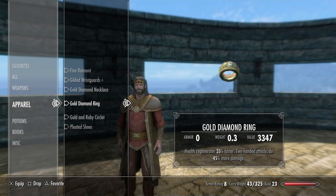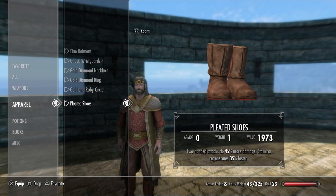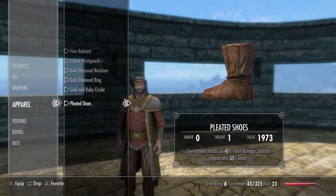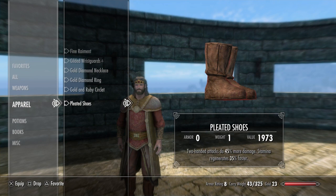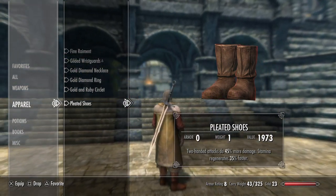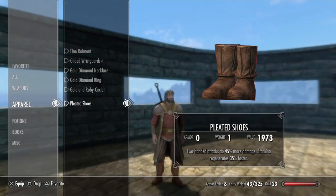The ring I enchanted so my health regenerates 35% faster and two-handed attacks do 45% more damage. The gold and ruby circlet I enchanted so restoration costs 28% less to cast as well as alteration. This character basically just uses alteration to give himself some protection since he doesn't wear armor, and restoration to heal. For the pleated shoes, I'm not quite sure where you get these — they seem kind of uncommon. I enchanted them so two-handed attacks do 45% more damage and my stamina regenerates 35% faster, so I can do more power attacks.